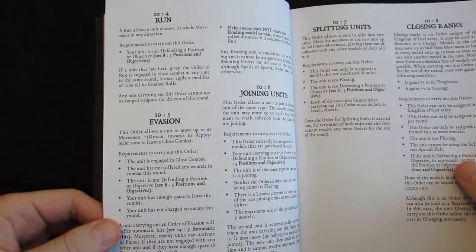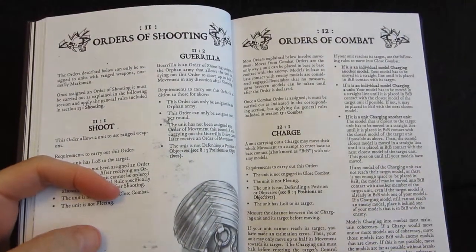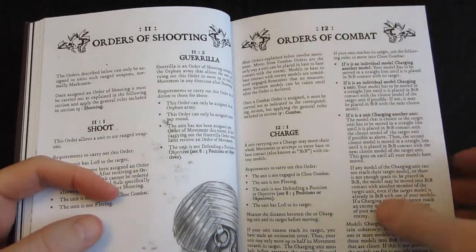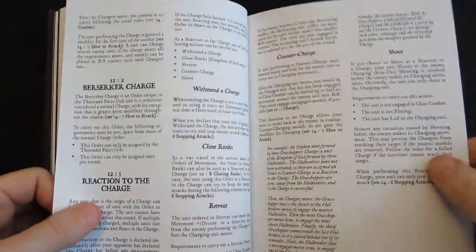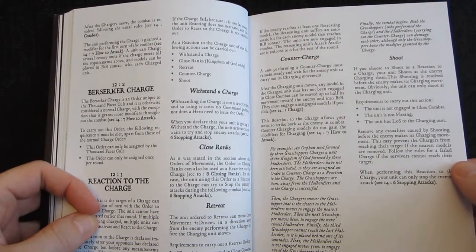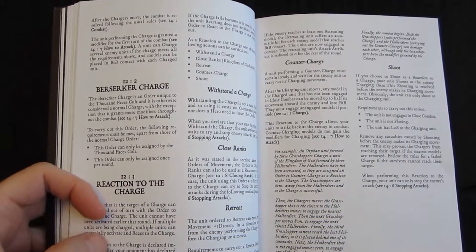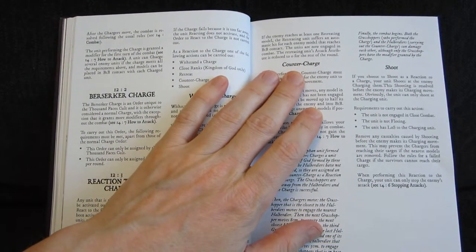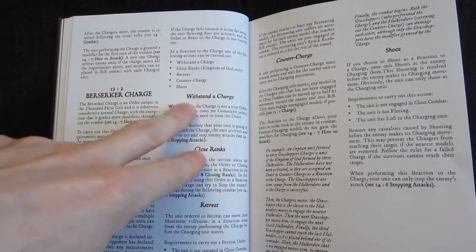Normal movement cannot take you into combat — the only way to get into close combat or melee is to charge, and charging requires an order. There are many rules for how to respond to a charge. They have some strange names: for example, a counter-charge sounds like you'd run to meet the opponent halfway, but no — only the charging unit moves. Counter-charge simply means you have the ability to hit them back. If you do anything else, like withstand a charge or close ranks, you're purely defensive and can only try to mitigate damage.